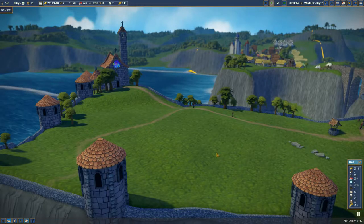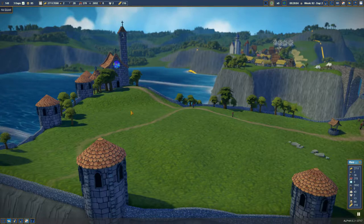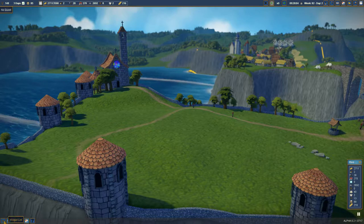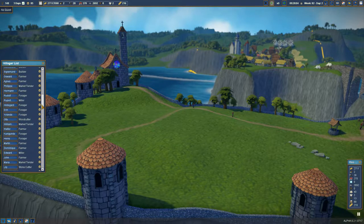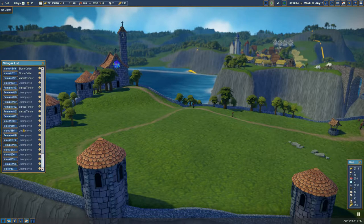Welcome back to Foundation. We're out of the alpha preview and back to the previous version to continue building our coastal city. I miss some of the interface changes already, especially the fact that I can't sort this list. Look at all the unemployed.